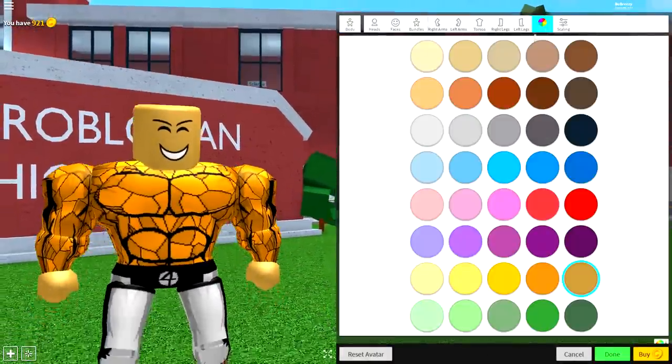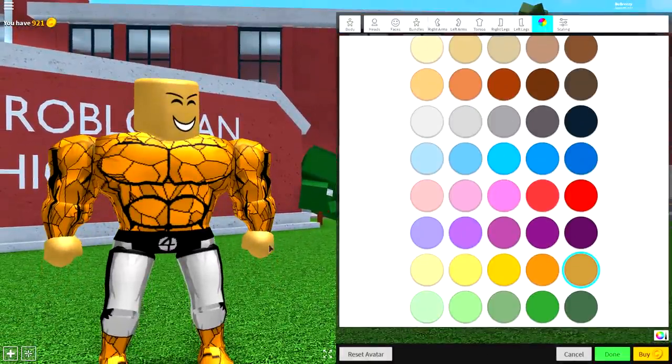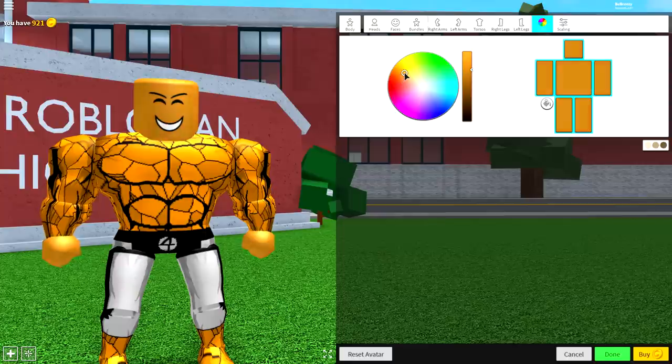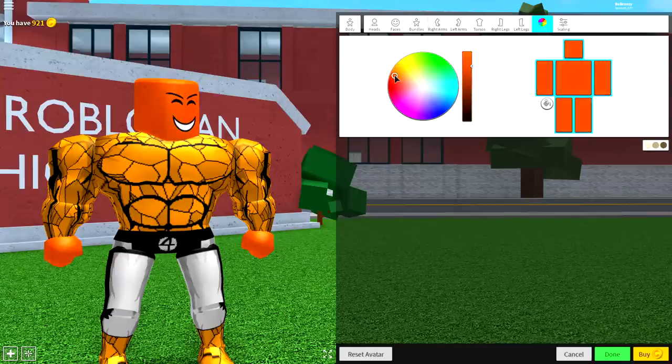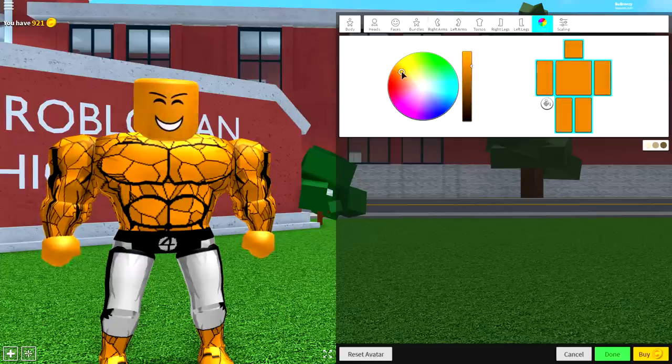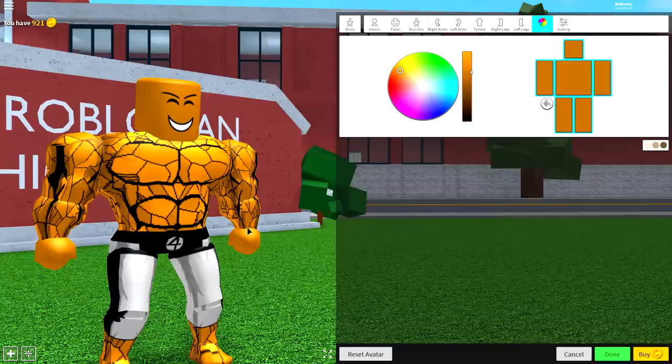Next, guys, come to the body selection. Come to Colors. And then, what you're going to want to do now is color match your hands to this right here. So, to do that, guys, simply just follow the color like you need to. I sort of just make it up as I go along. But something like this, guys, is really kind of up to you what you want to do. You can even have it blue if you want. But for the sake of it, I'm going to say something like that is absolutely fine.